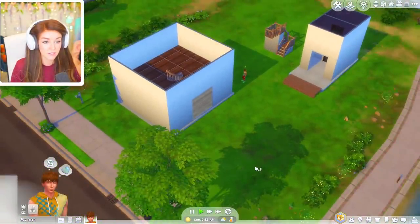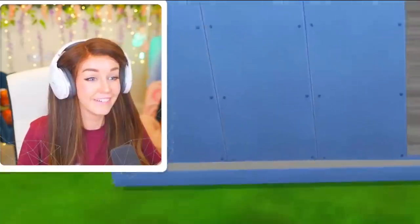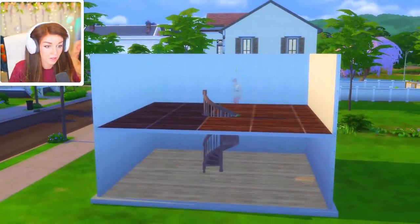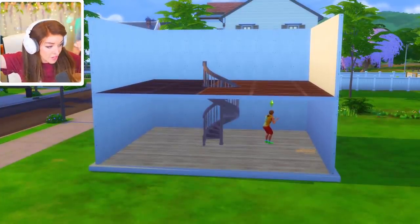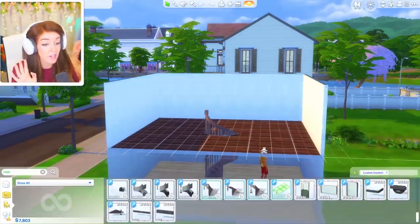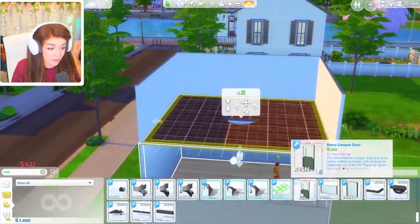Can you climb the stairs? No way — it works! You don't get the animation, but the staircase does work. And if you're like me and kind of hate how long it takes to walk upstairs — especially if you have a lot of simulation lag and your sims like to sit at the bottom of the stairs and take a while to decide they want to go up — then you could be laughing with this.